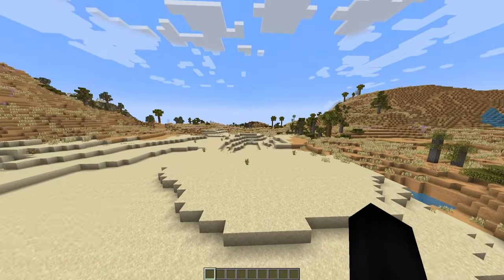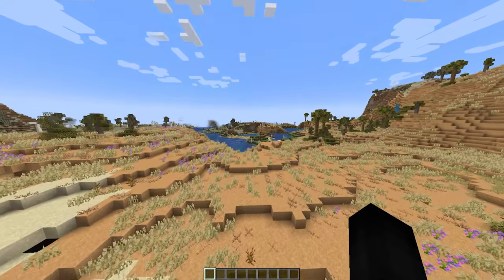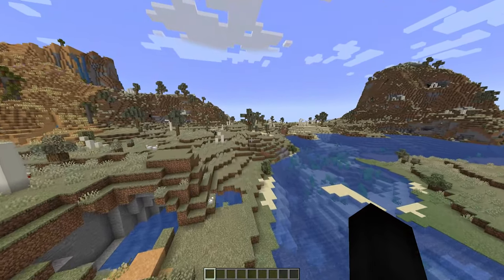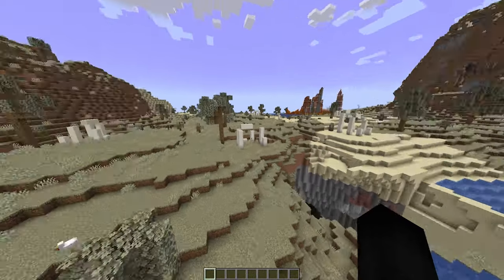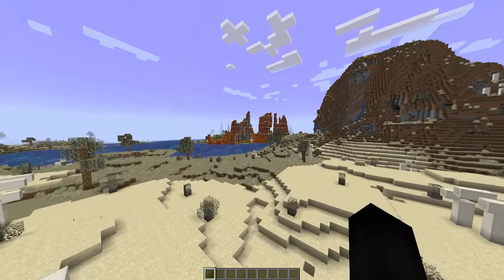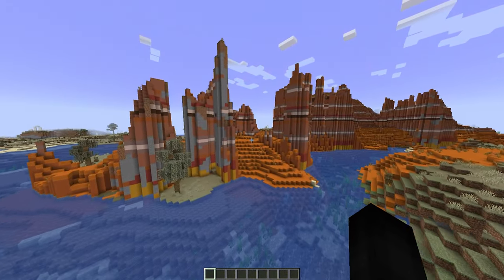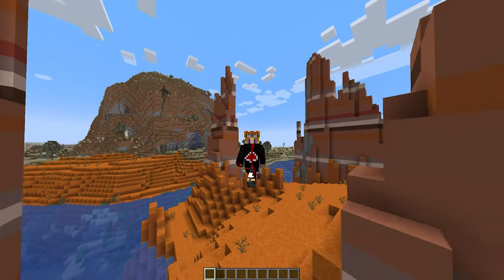I'm heading over here to check out this structure. There are also a lot of new wood type variants for people that like building. The mod covers all aspects of Minecraft — it focuses on generation and there aren't really any new mobs, but it's really nice to have more things to see. We've got the Dry Land biome right here, which literally has a bone structure spawning in it — really creepy and cool. And coming up is what I believe is the Badlands biome — yes, Eroded Badlands, that's what I thought.